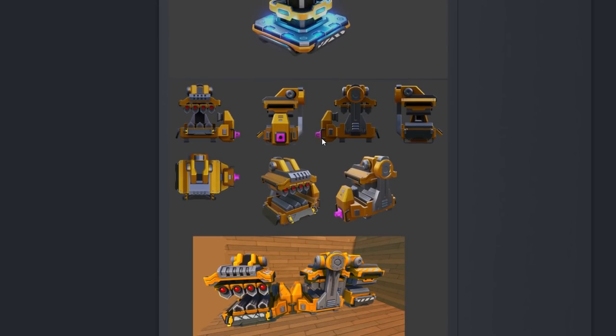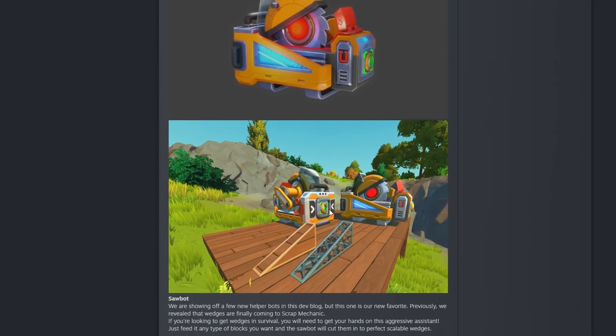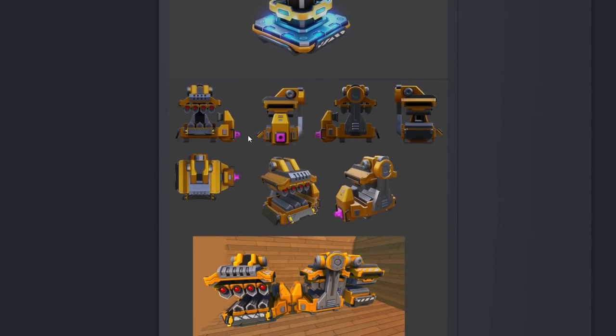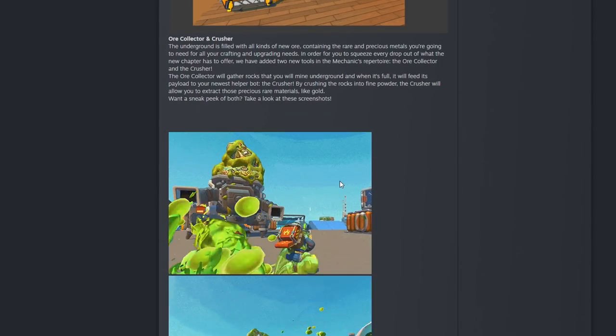I also noticed this connector is pink — I'm not sure if that's because they haven't finished the art yet or if it's a different type of vacuum tube. The other bots shown earlier still have the standard green light connector. Maybe that pink connector means something different, or maybe we'll need special tubing to hook it up. I don't know — it's curious.